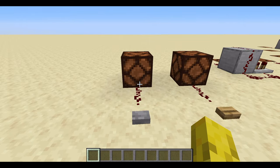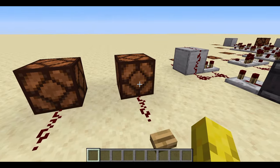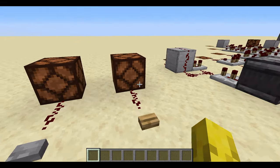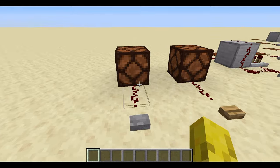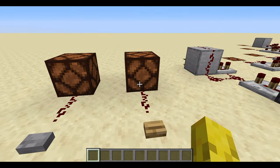The stone button lasts for 1 second, and the wooden button lasts for 1.5 seconds. In terms of ticks: the stone button lasts for 10 redstone ticks and 20 game ticks, which is 1 second. The wooden button lasts for 15 redstone ticks and 30 game ticks, which is 1.5 seconds.